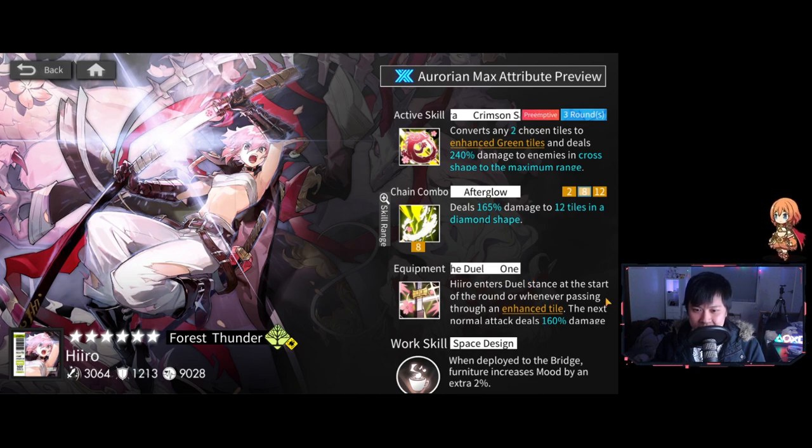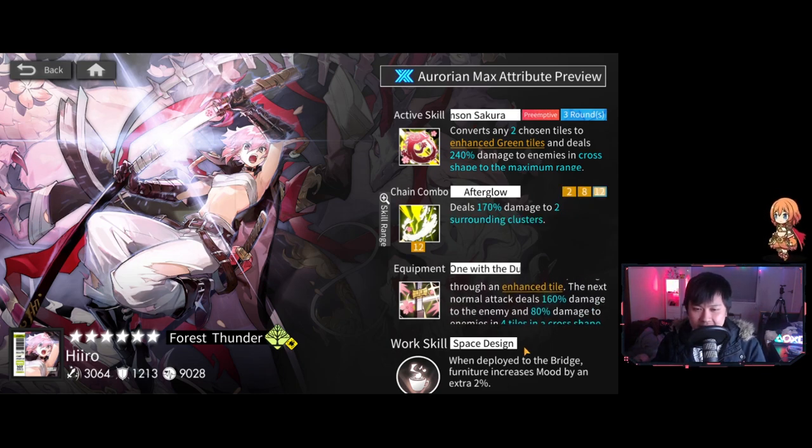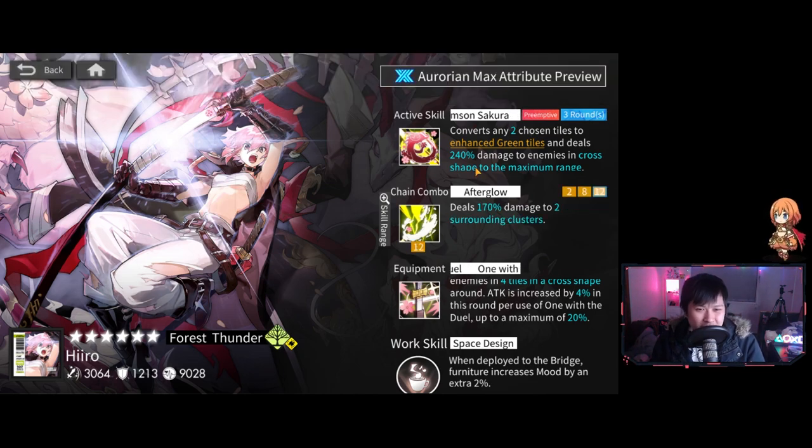She enters dual stance at the start of the round or whenever passing through an enhanced tile. The next normal attack deals 160% damage to the enemy and 80% damage to enemies in four tiles in a cross shape around her — similar to Ms. Blunk getting the four tiles up, down, left, right. On top of that, we're going to get an attack increase of 4% per use of One with the Dual, up to a maximum of 20%. There is a theoretical maximum of five enhanced tiles, so you can set up for some pretty massive bursts. But if Hero is the only source of enhanced green tiles, it's probably not that great.